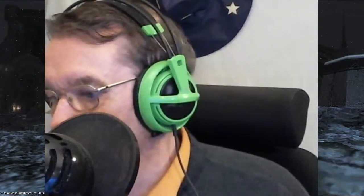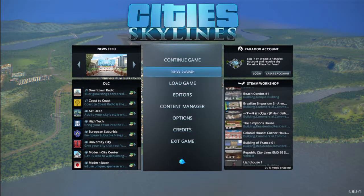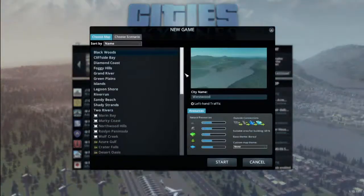Okay, let's go over to Cities Skylines now. I don't have any starter file this time so we have to make a new one — I'll take that Black Woods up there. Cities name... oh my god. Precisely the village, left-hand traffic, no — I have no idea. No custom map, no nothing.